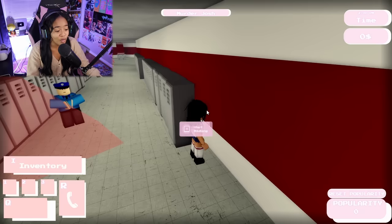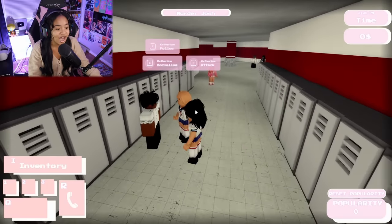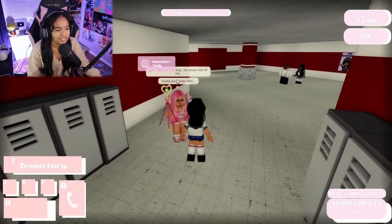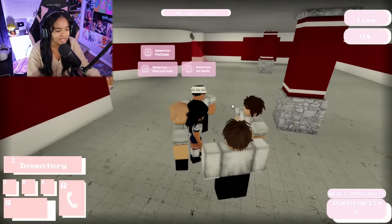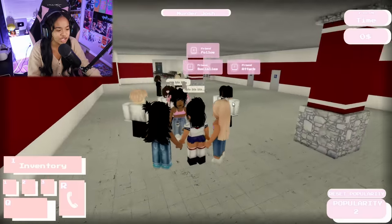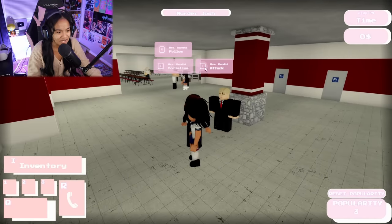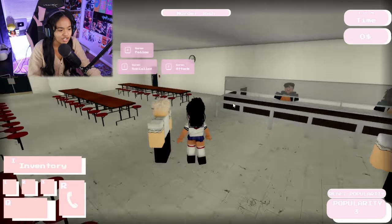All right, so we have a camera. Hiding — that's wild. There's no need to arrest me right now. Options are: attack, socialize, follow. I'm looking for Josh — do we even know what he looks like? There's this boy who made fun of me, could you help? What is wrong with these people in this school? There's Mr. Smith, Miss Car Died, Edward, Sasha, Ethan. Where is Josh? Kites, Soren, lunch ladies...